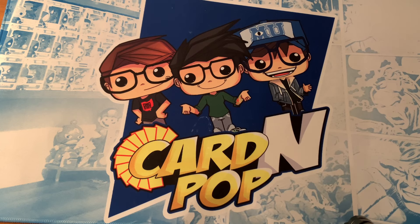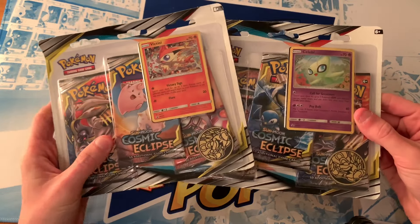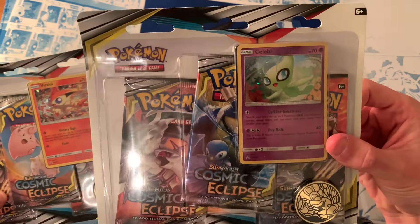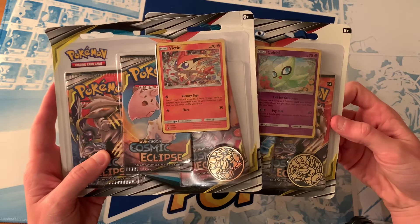How's it going everyone? Car and Pop here, back with another video. Hope you guys are having an amazing week. Today we picked up two of the blister packs from our local Target. We have the Victini Promo Blister and the Celebi Promo Blister. Today we're going to do a pack battle and see which ones have the better pulls.